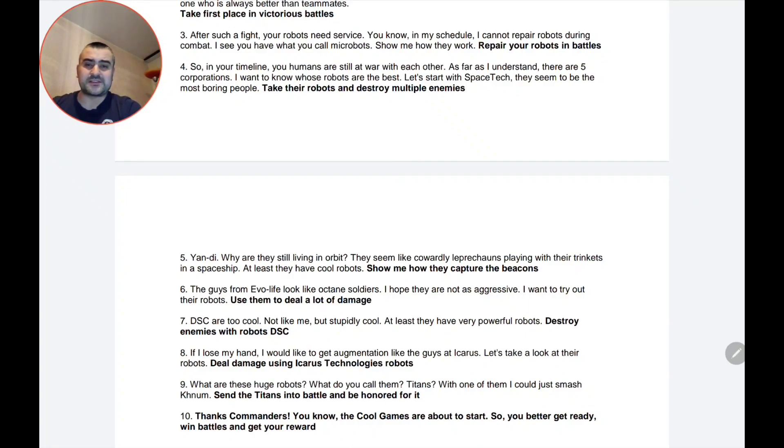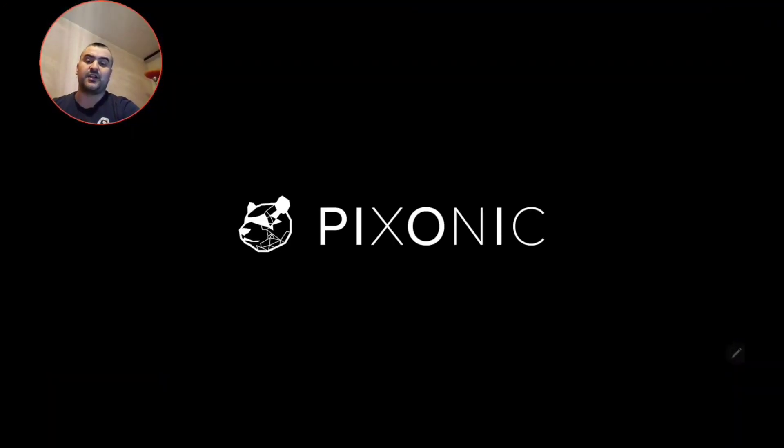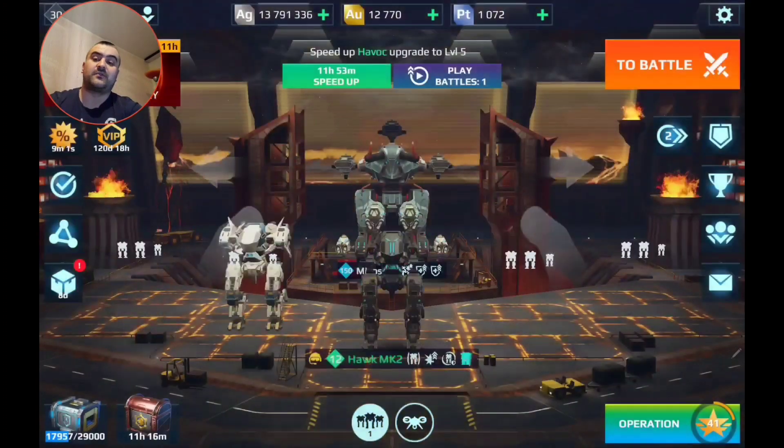The fourth task: 'In your timeline you humans are still at war with each other. As far as I understand there are five corporations. I want to know whose robots are the best. Let's start with Space Tech — they seem to be the most boring people. Take their robots and destroy multiple enemies.' In War Robots lore, every robot is part of a faction. You can see in the description of the robots which faction they belong to.